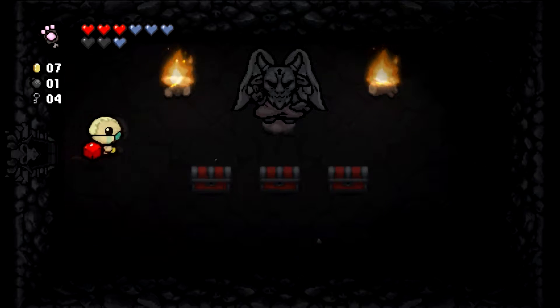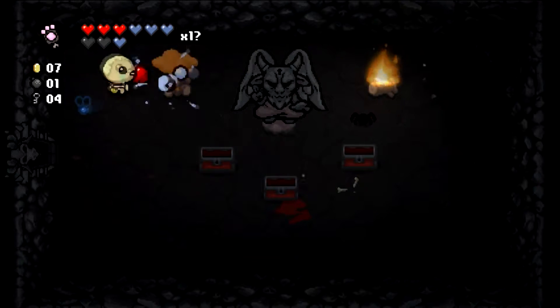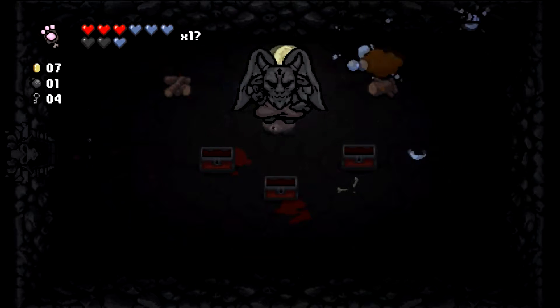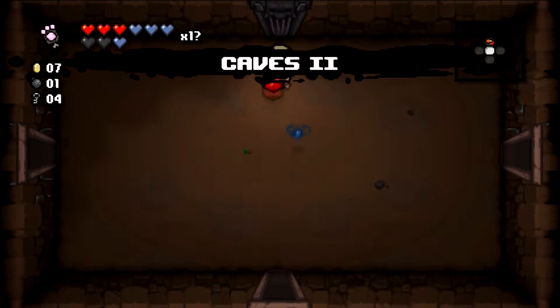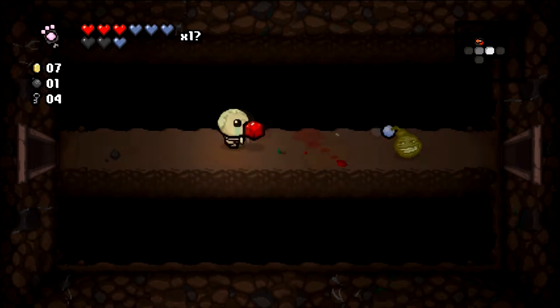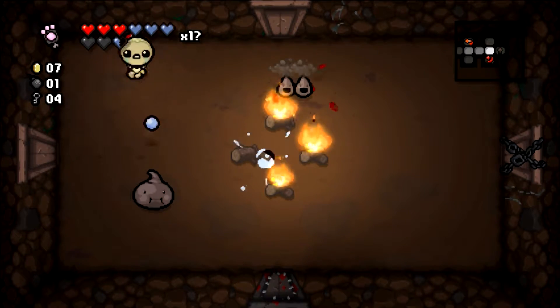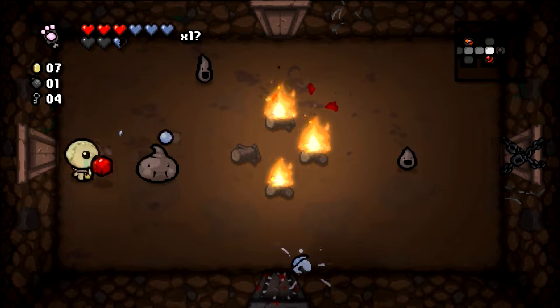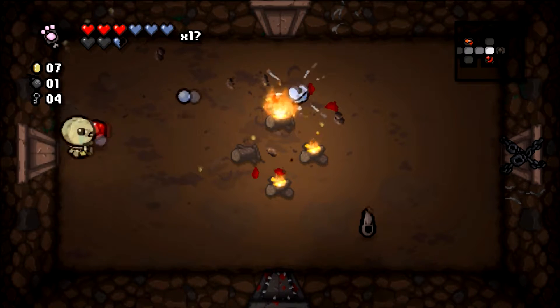I'll take a health up and then use the Joker card — that was the whole point. Two thirds of the way to Guppy! That's how we're going to win this one without significant damage bonuses — we're gonna have to get Guppy. Getting that third piece of Guppy will be very nice. We could use the Guppy's Paw to turn our red hearts in and get into the curse room, but I really don't think that's worth it. That was really dumb damage — didn't expect him to curve like that.